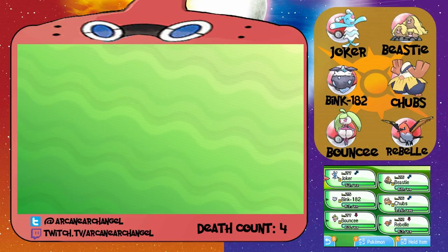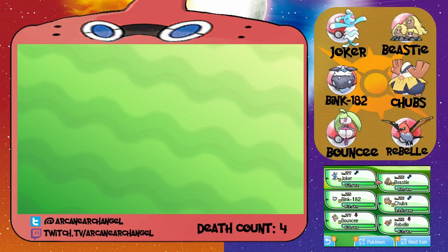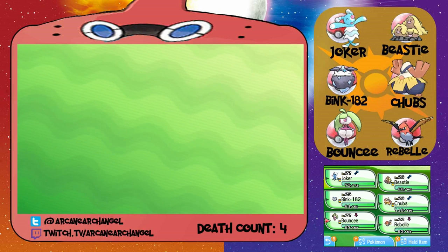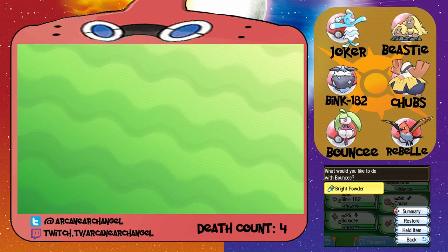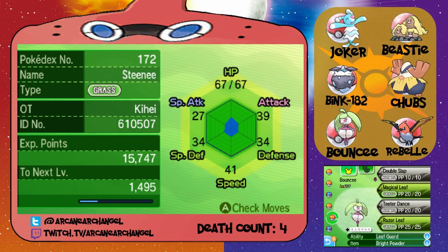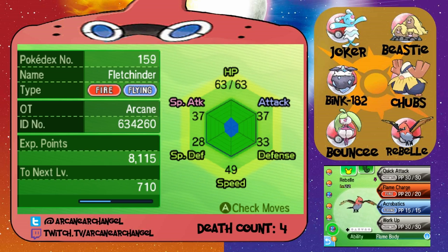We gotta go over our team really quickly. We have our starter, Joker, level 27 Brion. Beastie, our Lillian Diglett. Chubbs, our Heriyama. Bink 182, the Carbink. Bouncy — what is this thing even called? Steeny, I don't know. And Rebelle, our little Fletchender.